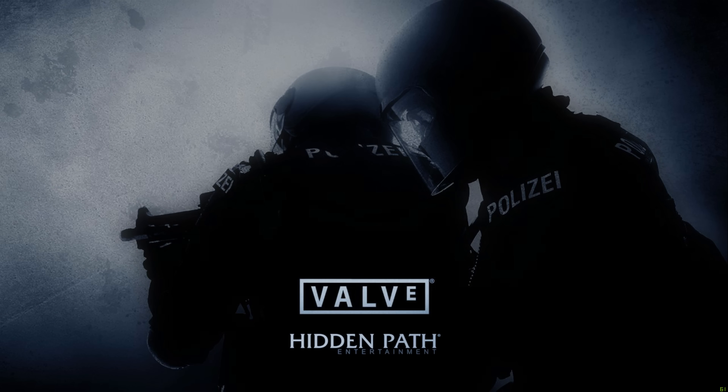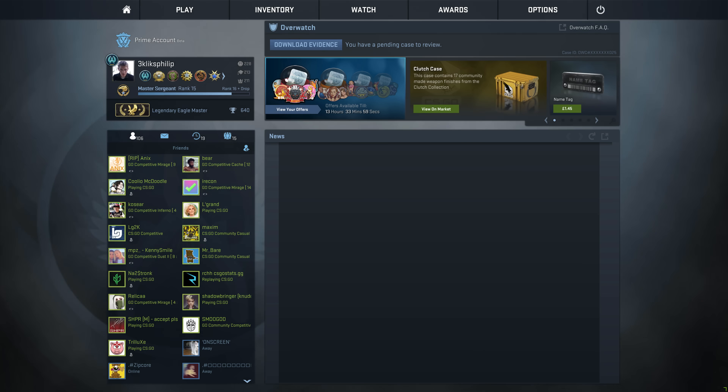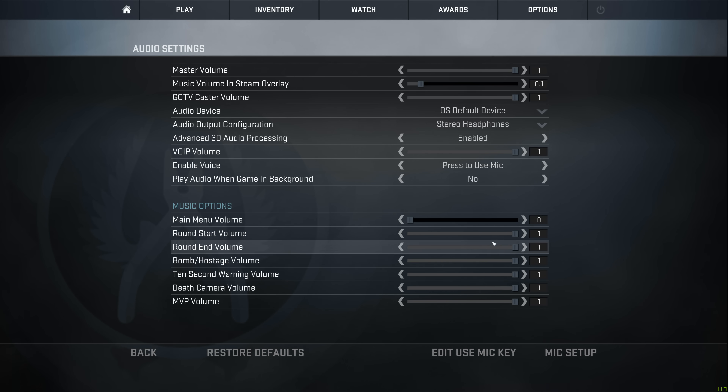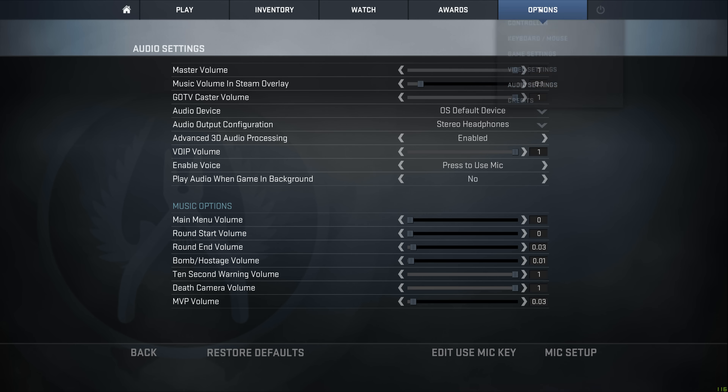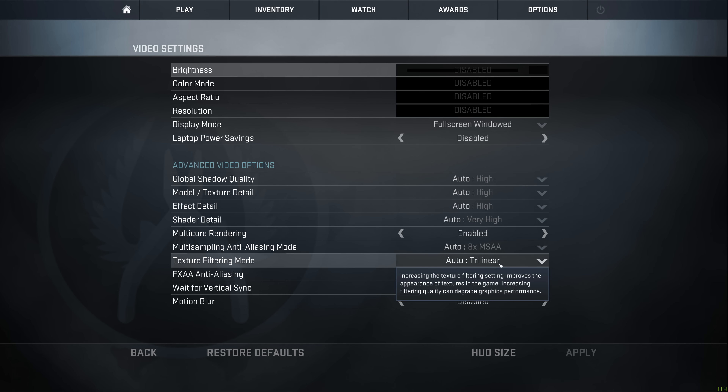When reset to default settings, CSGO does its best to troll you. It deafens you when you reach the main menu — that's bad enough right there. But the problems continue when you reach the graphics options. For some stupid, STUPID reason that there's absolutely no point to, texture filtering is set to tri-linear.